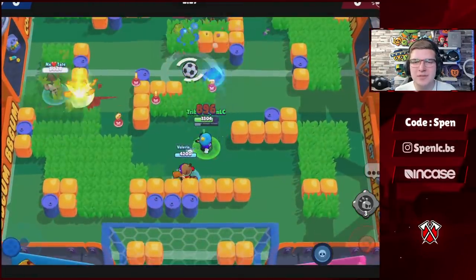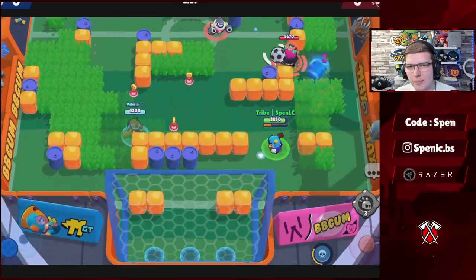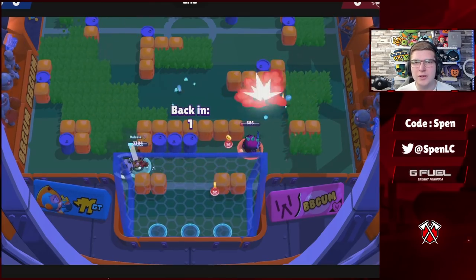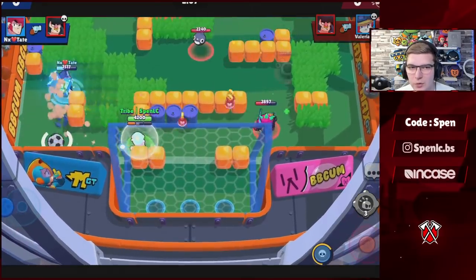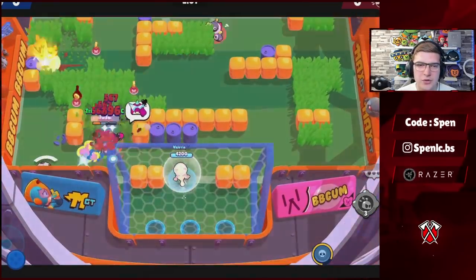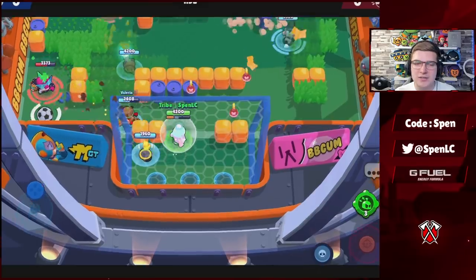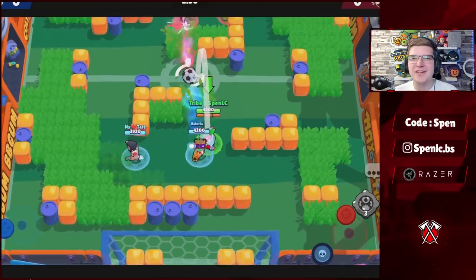Next up is Mr. P — not really in the meta right now. For star powers, it depends on the map, but for the most part you'll play Mr. P on open maps so Handle With Care is going to be the best star power. His other star power can be good at wasting enemy ammo, especially on maps with lots of walls. For gadgets, there's really only one useful gadget — Service Bell. It beefs up your porter: when it's getting low on HP, pop that gadget and it'll deal more damage and draw away more enemy ammo.